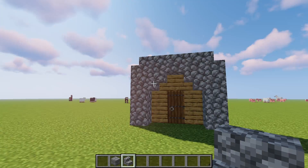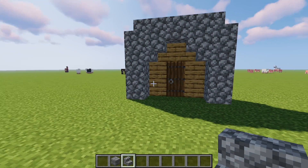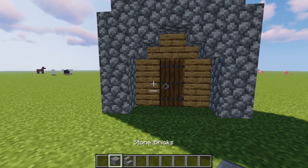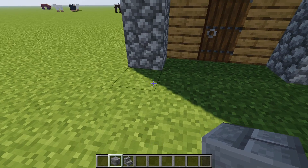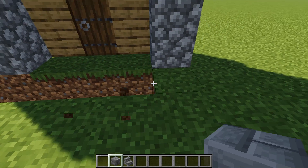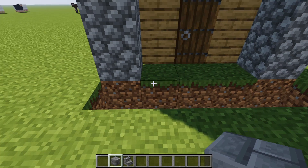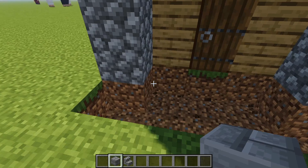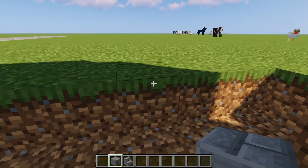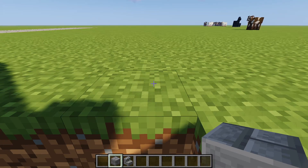If you haven't seen one of my path tutorials, we start out with the entrance of a house or building. First things first, for this build we actually need to destroy one, two, three, four, five blocks across from the house, and then we're going to go however far we want, so let's just keep going and destroy a bunch.